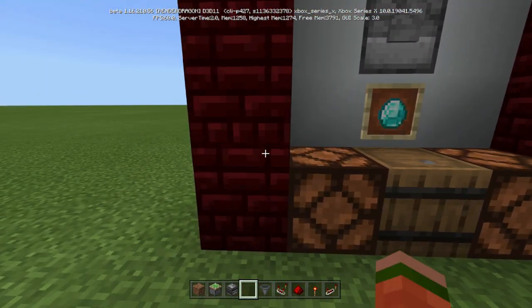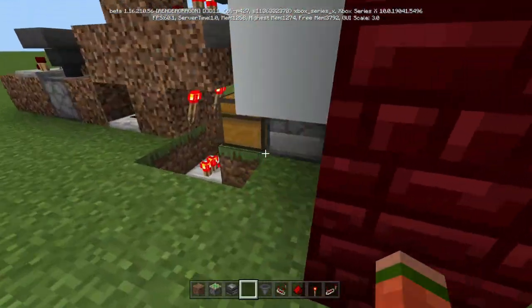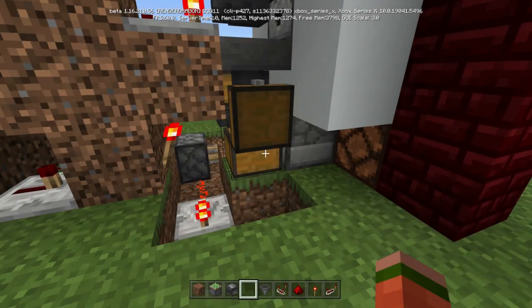They'll win seven and you'll notice we've given away — we won once, we gave away seven diamonds, but we got 18 iron ingots. So if you are the person who owns this, you're making out and that's what you want. You want to make sure you're always going to win.